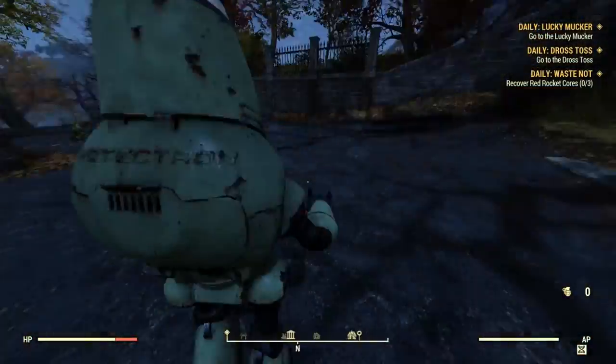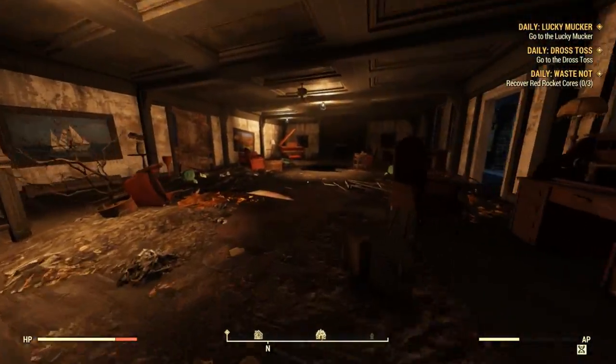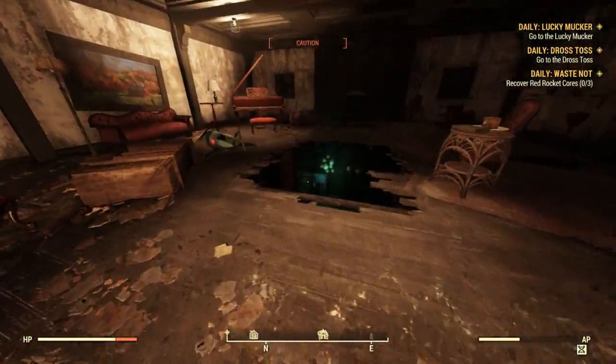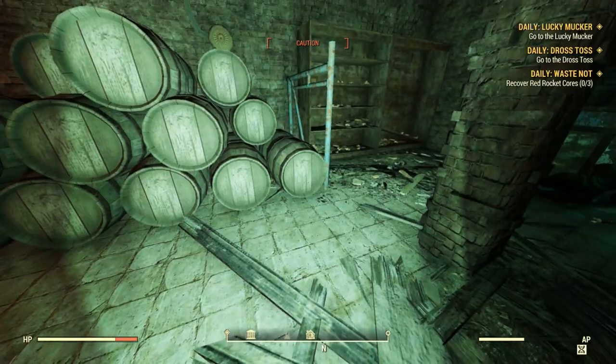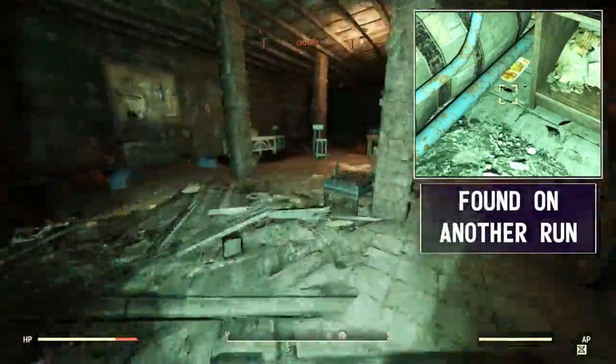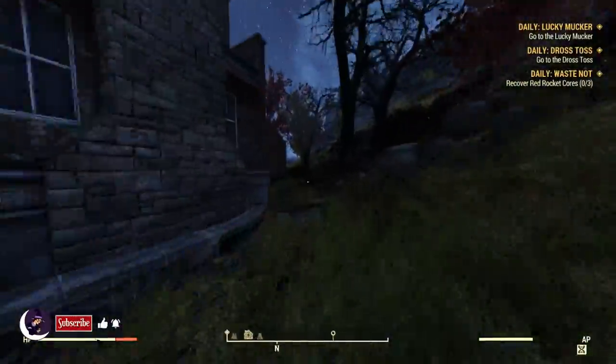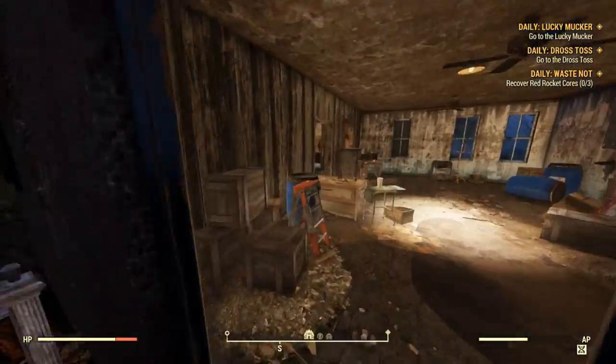Head down and north to the next building, Hornwright Summer Villa. There is a spawn in the basement, right underneath these barrels here. And right back upstairs and heading north to the side building, there is going to be a magazine spawn right next to the fridge.